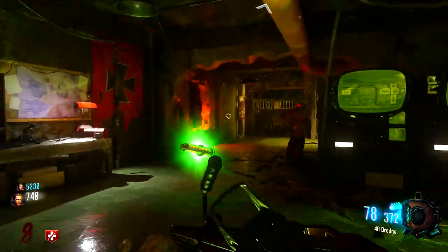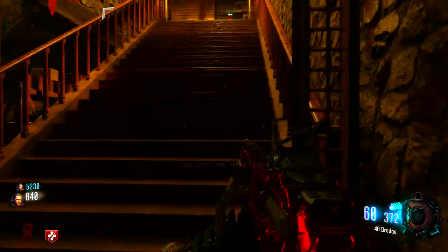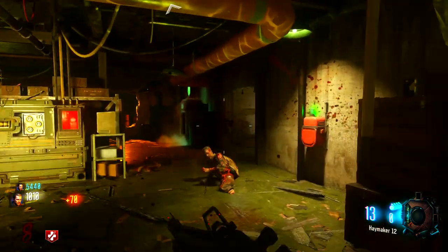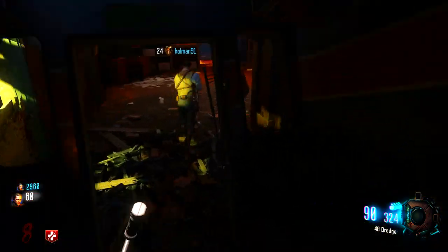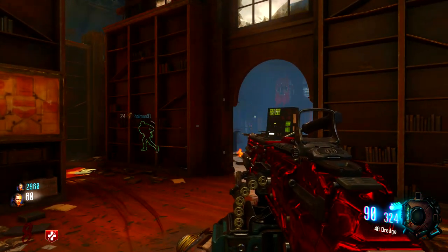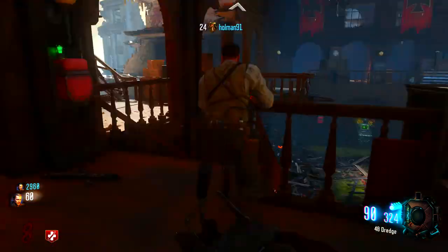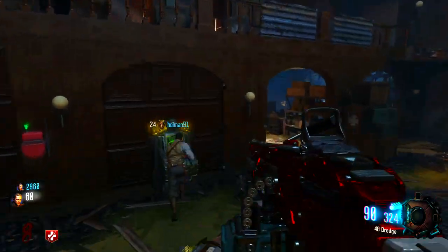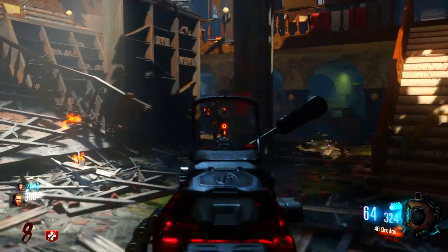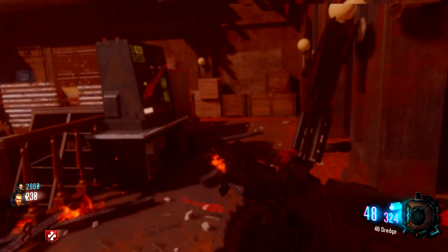So these are what the core looks like and as you can see I've got the yellow one. Now they're very colour coordinated. The blue one is near where we just started. The yellow one is in the mansion and the red one is where Double Tap is located. I think they stay the same the whole entire game every time you play. I've never had them change. But as you can see as we run up to the machine to activate the pod, on top of the machine was yellow. So the blue one is near power, the yellow one is in the mansion and the red one is near Double Tap.